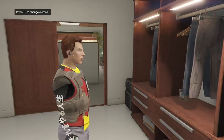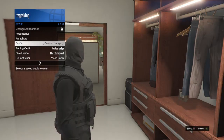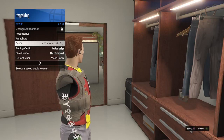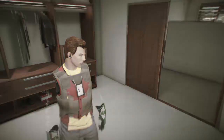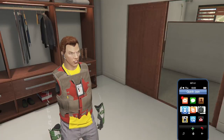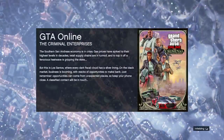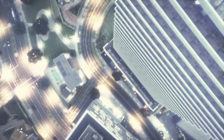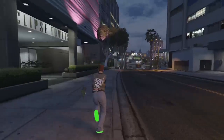Now we want to just equip the outfit a couple of times — just go to Style. Once we did that a couple of times, now we just want to pull up our phone and go to the job and quit the job. Once we quit, we will load into a session and it will put us inside a public session even though we were invite only before starting the job. And we will have the outfit. As you see, I loaded in and I do have my new outfit with the IA badge on it.